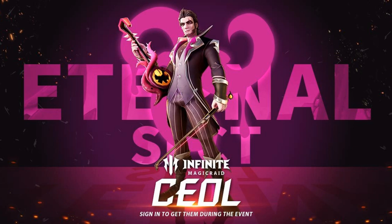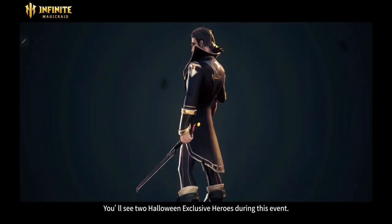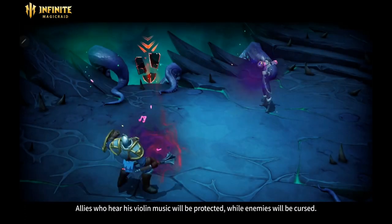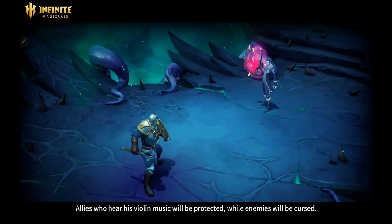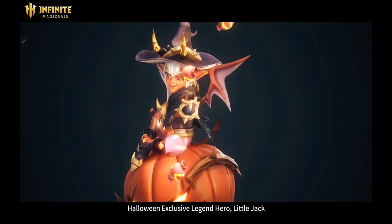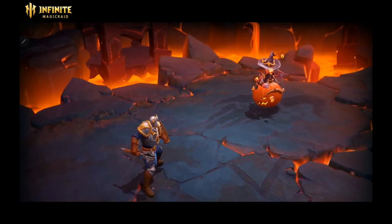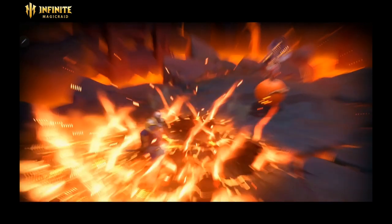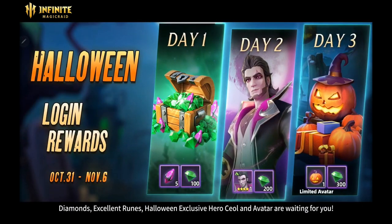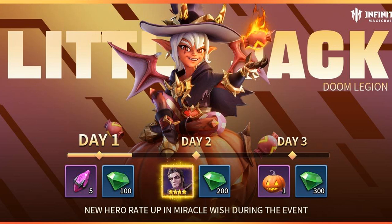On top of everything else, you've got the Halloween event dropping on October 31st — two brand new characters, new gameplay, and if you sign in for three days, you get the Halloween limited hero seal. Looking freaking dope. You've also got Little Jack as a limited hero, just for this time. Look at those graphics — very cool stuff. And of course you've got the login rewards as we talked about. Great time to start this game.